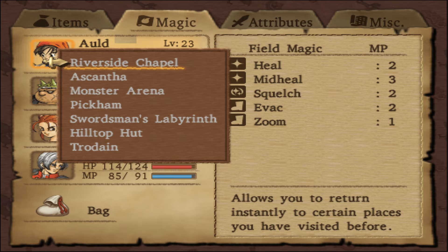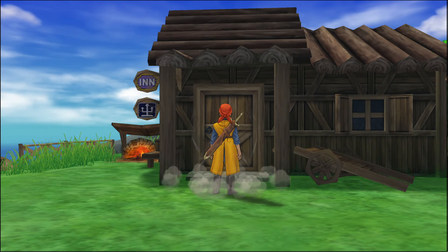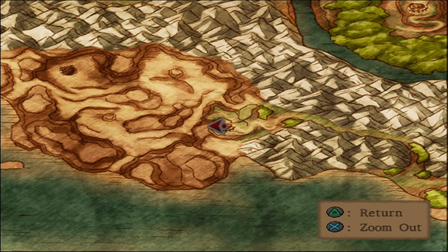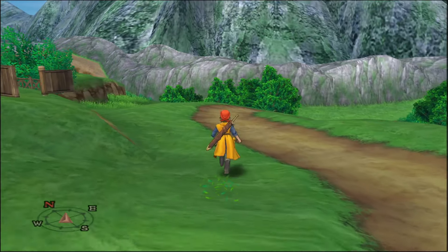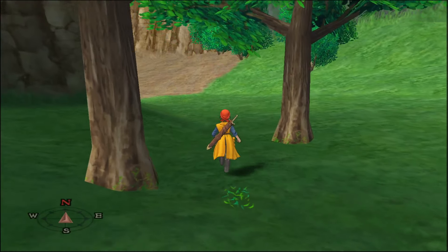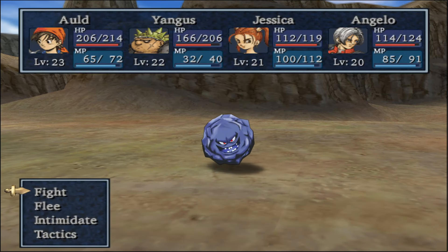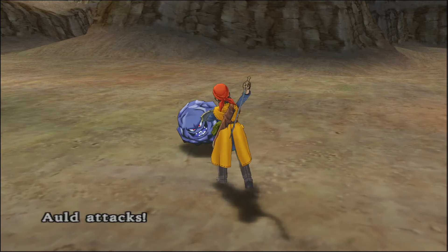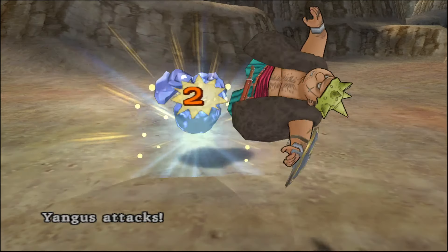What would be the fastest way? I think the hilltop hut. So we want to go down this way, get into the desert. It's a shame there isn't a closer spot. A rock bomb — I do want to fight you. There is something that you can drop.